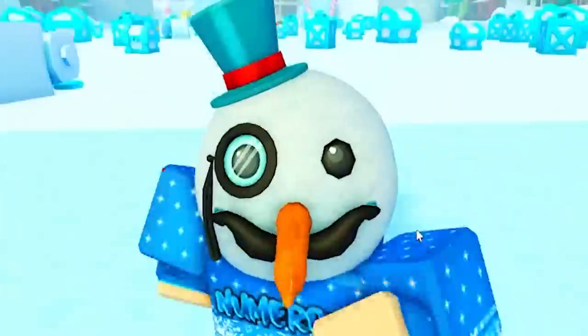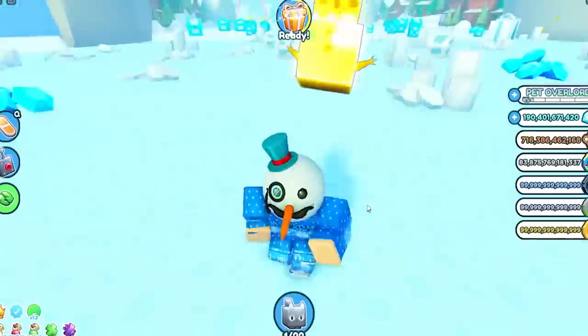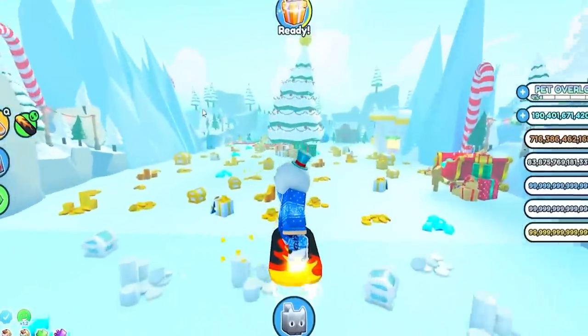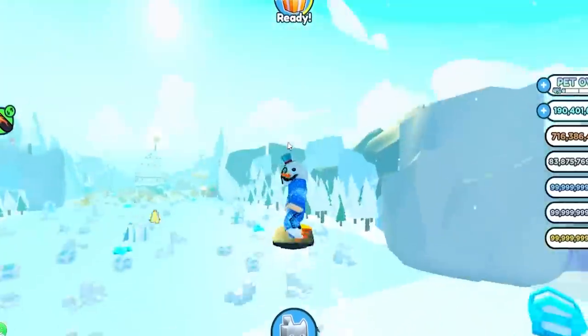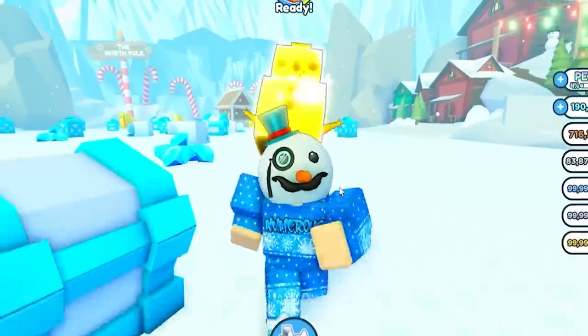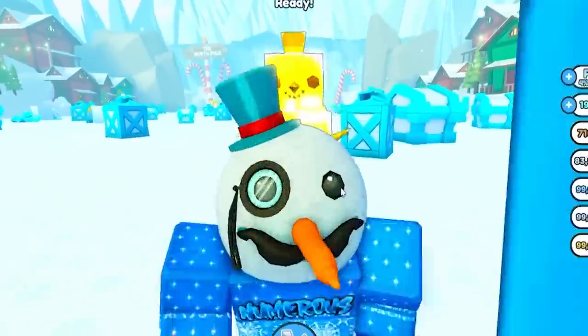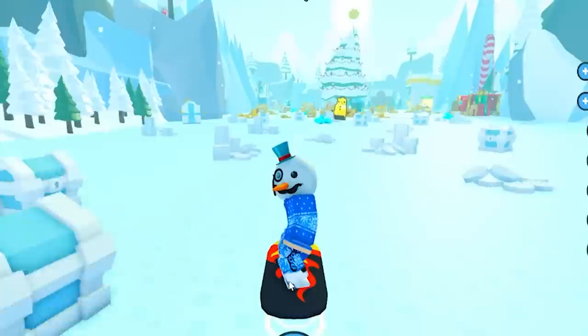Now you might be wondering: how do I get the huge snowman pet? The huge snowman is earned from the Santa Paws. Every four hours the Santa Paws is going to spawn as a sleigh, go all throughout this map, and there is a slight chance you can get the huge snowman — and the chances are pretty rare.